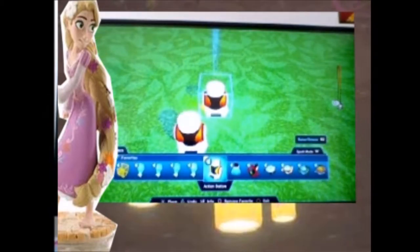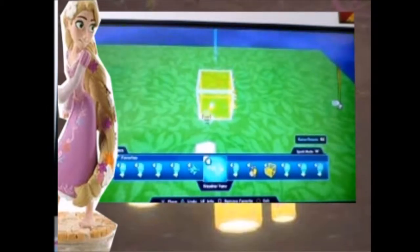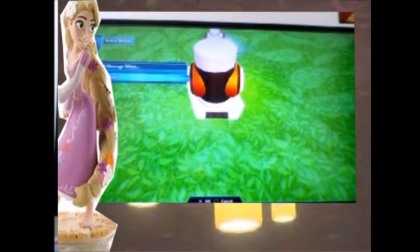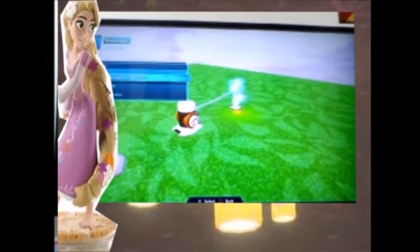The first thing I'm going to put down is a randomizer. So when this action button is pressed, it will send an action to this randomizer, and then it will randomly display the objects that I'll have connected to it.